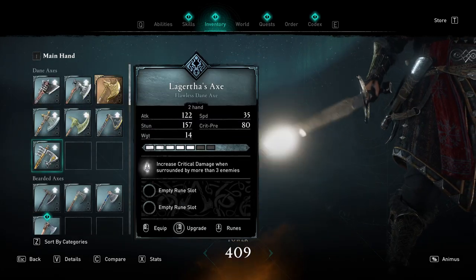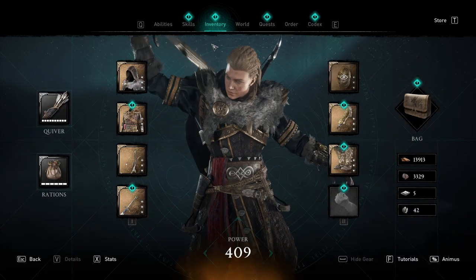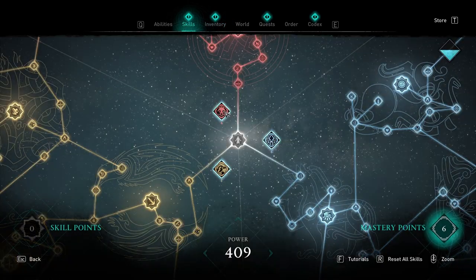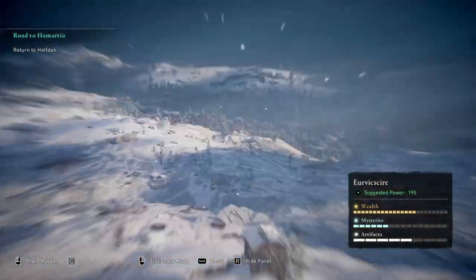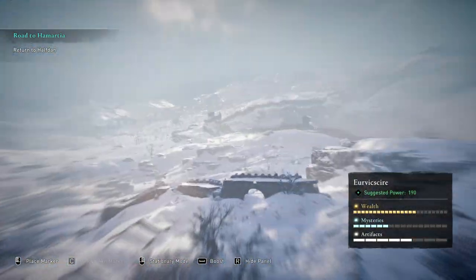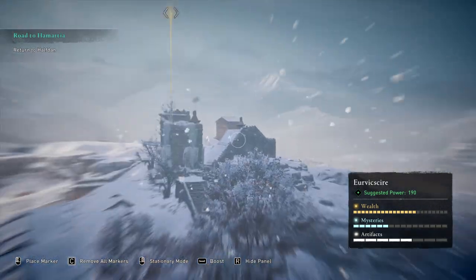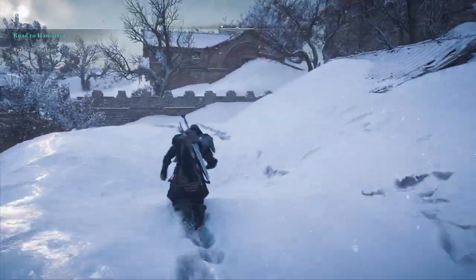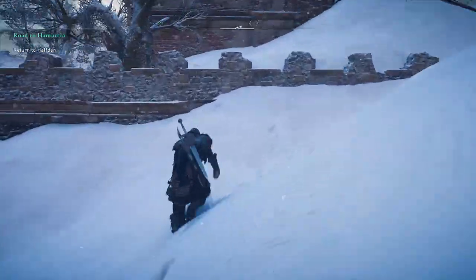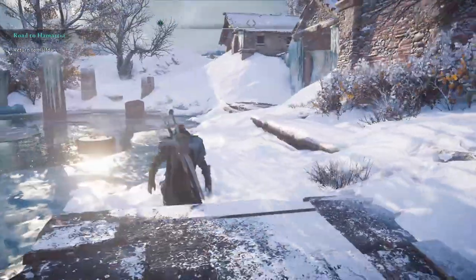Let's check out her axe. It's a 'swart' type. Increases crit damage when surrounded by three or more enemies. While we're here, let's pump up two points of each again and figure out where we're going next. There's not much left to discover, there's a small chest there. We can fast travel back to Doncaster.